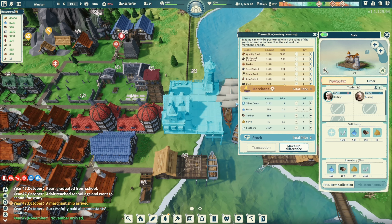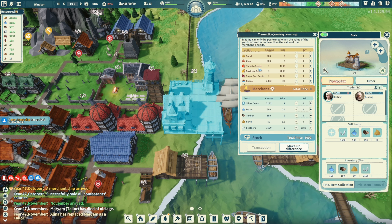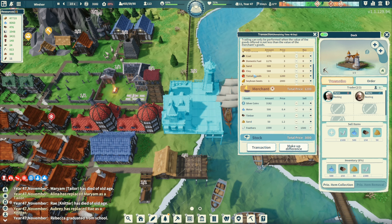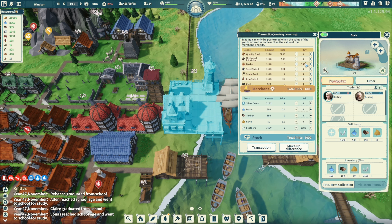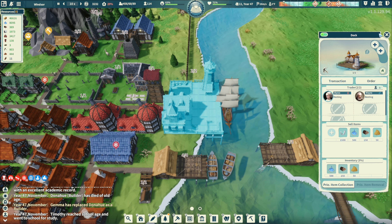The merchant ship is here. We have 1,500 feathers — I'll just keep those. Let's see what they have: tomato seeds, toy bean, sugar beet — sugar beet would be good for a candy shop. Iron shields — no. Steel shields — no. Baskets: 600 of those, let's get 250 to 275. We'll have about a thousand — perfect.